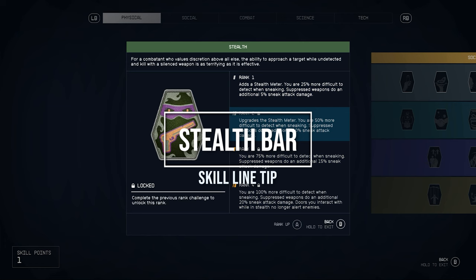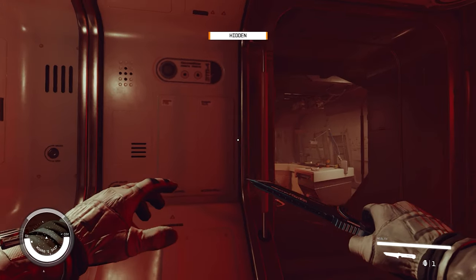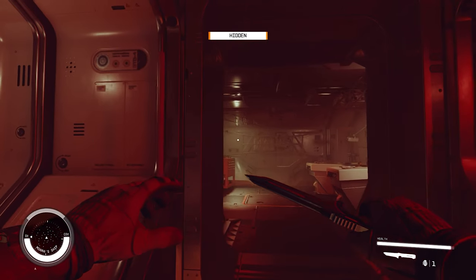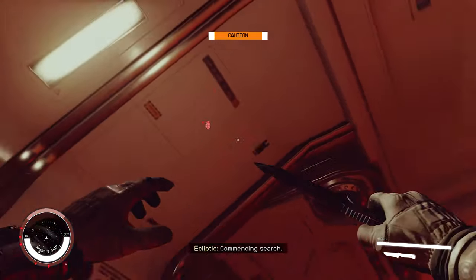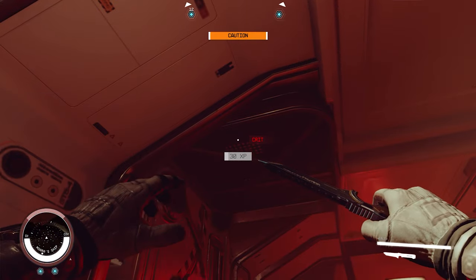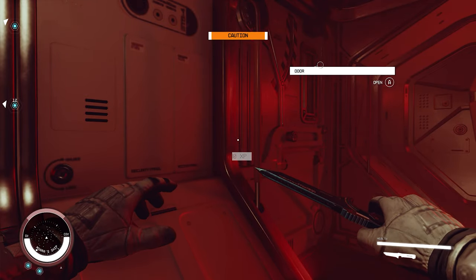Speaking of showing and hiding — in the stealth tree, once you activate your first rank you'll actually get your stealth meter. A side tip: when you have companions, you might want to let them sit in the room before where you want to do your stealth stuff, because they're just not very good at it and they will get you caught.